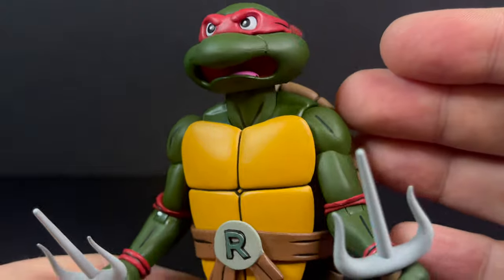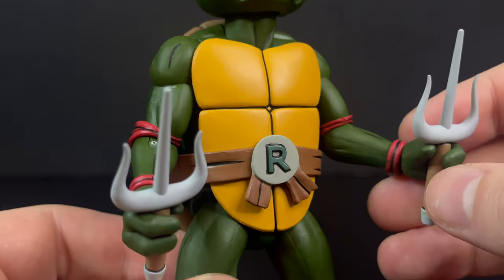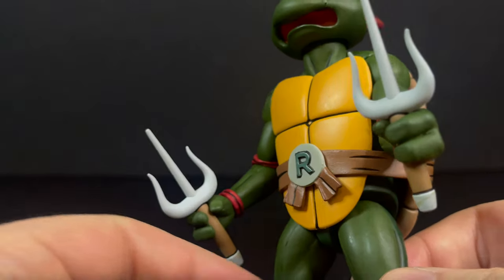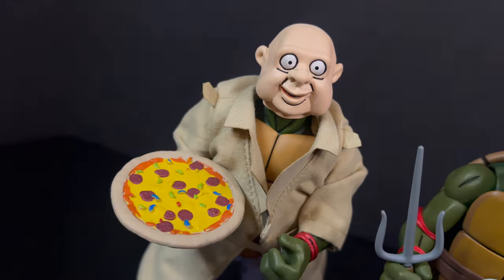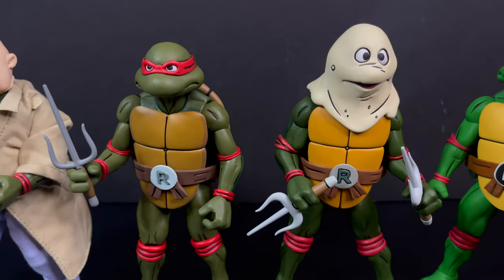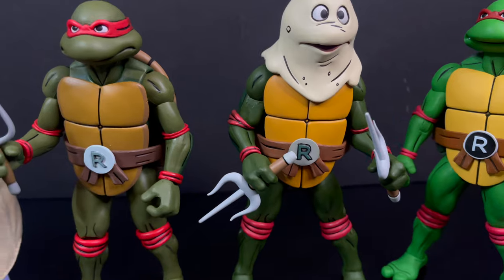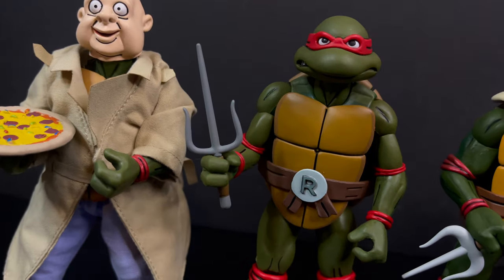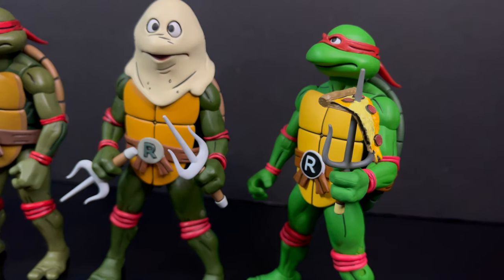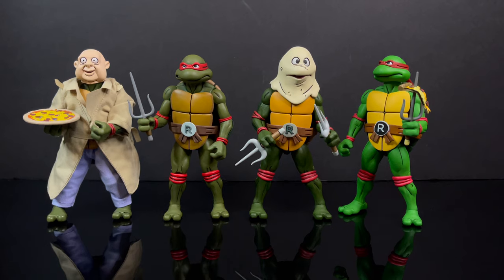Raphael has that rude, crude face going on — he's angry about something. He does come with new variations on the sai weapons, and I like that they are changed up a bit. This was a must-have Raphael. To show the difference between the weapons, we'll first look at the Turtles in Disguise with those weird creepy flesh-tone masks. Comparing the initial TMNT release of Raphael and this pizza dough Raphael, you can see the differences — a lot more brighter colors this time around. With the whole color style guide turtles, it's basically the same figure throughout with different colors and different sai weapons.